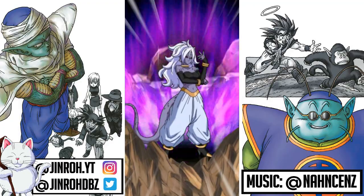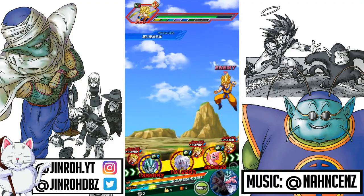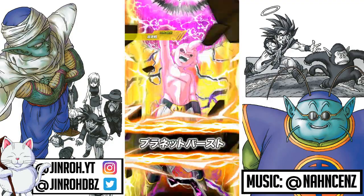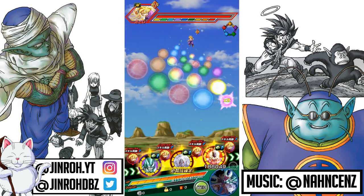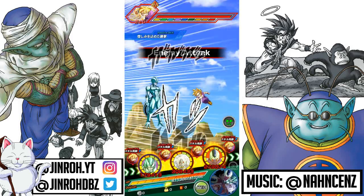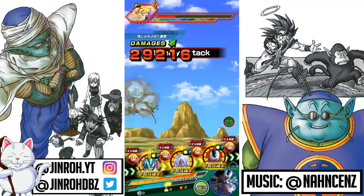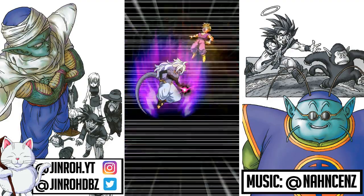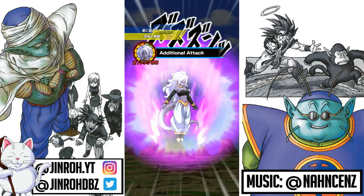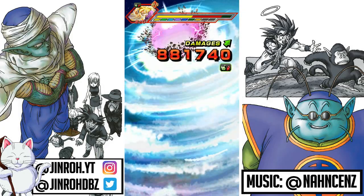Transformation Boost is pretty much what is being tested on here — it's preferably what I would run on this setup, especially with the Transforming Cooler as leaders. Very phenomenal unit. You can actually combine two categories: Conquest of Terror and Transformation Boost. It's probably one of the best combinations of categories right now. I absolutely love this leader skill and the unit itself and all the teams you can build around it. I've always been a fan of movie bosses — the movie boss category was my personal favorite prior to Transforming Cooler coming out, and it's kind of a hybrid offshoot of that.